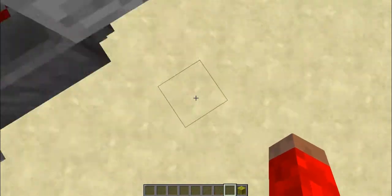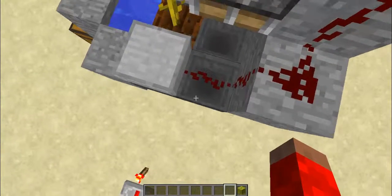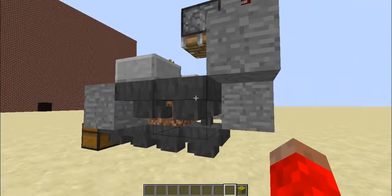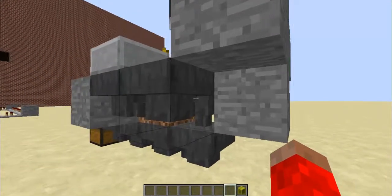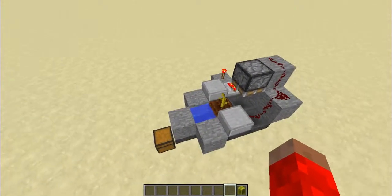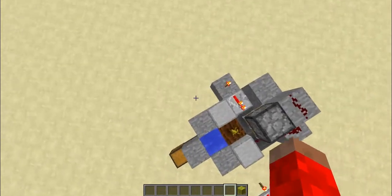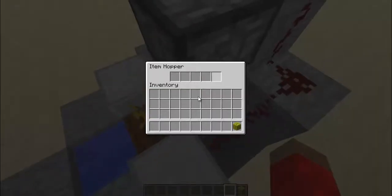The reason why I have multiple hoppers is when I tested this I noticed that not all pieces of melon get into the middle hopper, so I made a couple more hoppers to lead into this whole machinery. Excuse me if you hear sounds in the background — it's just neighbors and stuff. When the melon breaks, it will no matter what go into this item hopper.